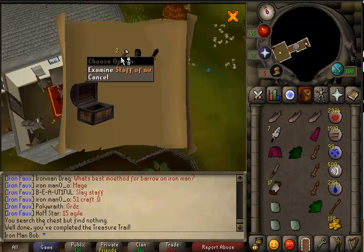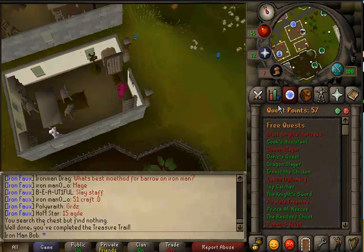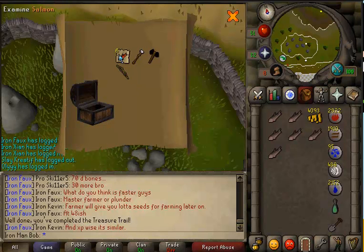Clue number one: two air staffs, studded chaps, and a black dagger — not too bad, even though that one took quite a while to get. We also got 32 thieving. Clue number two: six salmon, a staff of air, black battle axe, and a willow longbow.